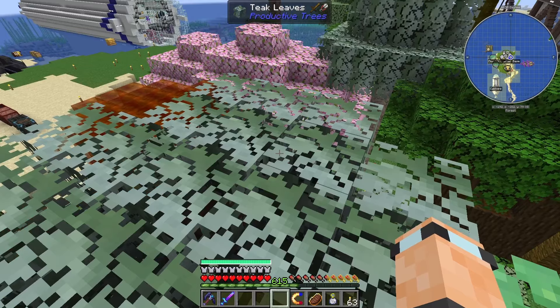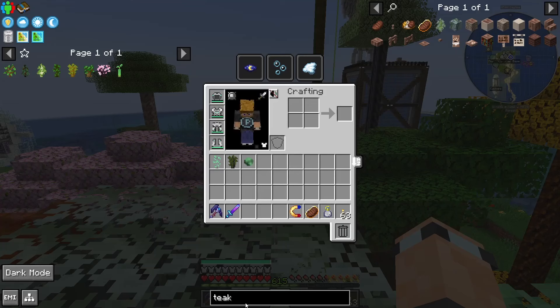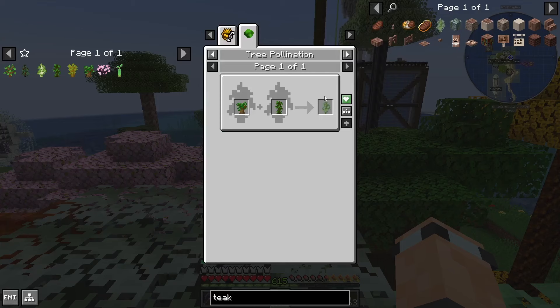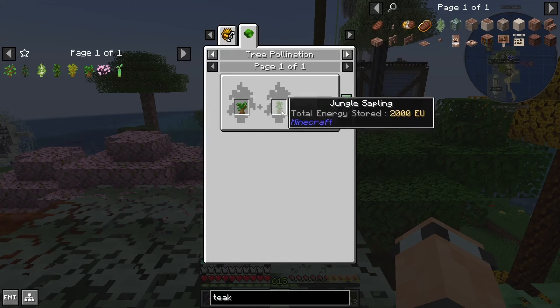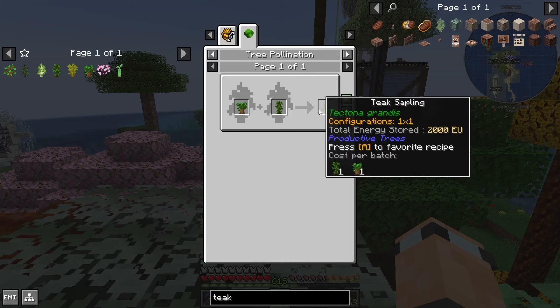I really needed teak for one of the trees I wanted to grow. So what I did was I looked it up in JEI or EMI — let's say I searched for teak. If you click on teak, it will show you that dark oak and jungle are the two you need to breed together to get yourself a teak sapling.